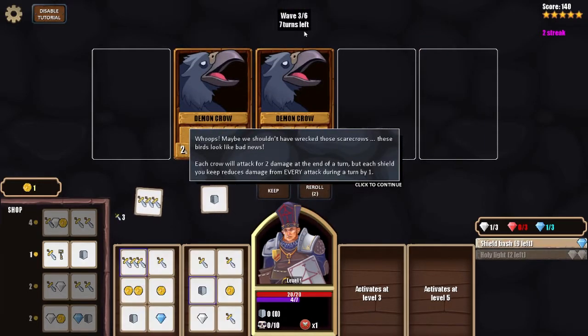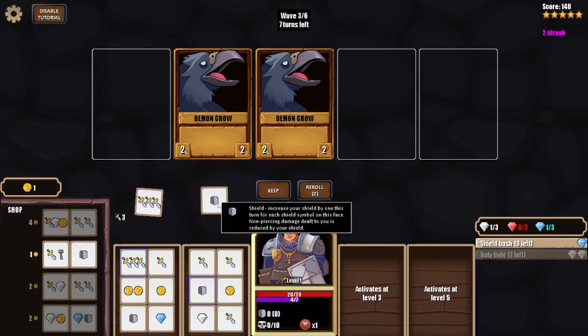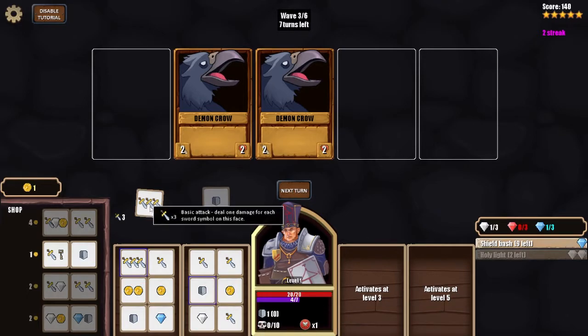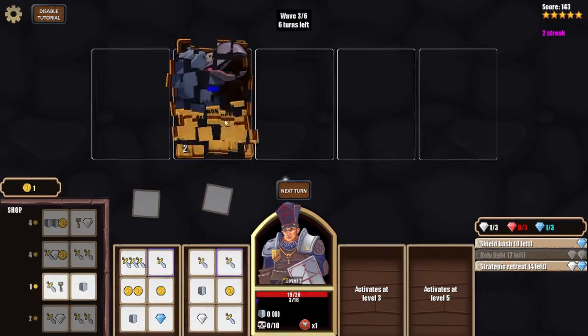I choose the streak reward — seven turns left. These crows look like bad news: each crow attacks for two damage, but each shield you keep reduces damage for every attack during the turn by one. Keep an eye on health — if you ever reach zero you die. I grab a shield to reduce incoming damage. This automatically kills one scarecrow and I level up.